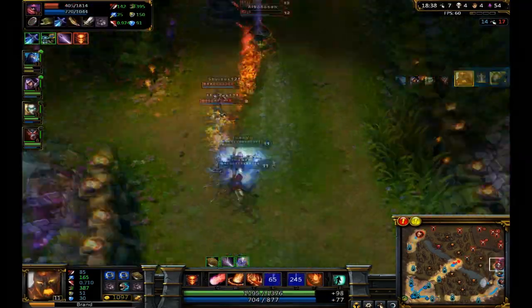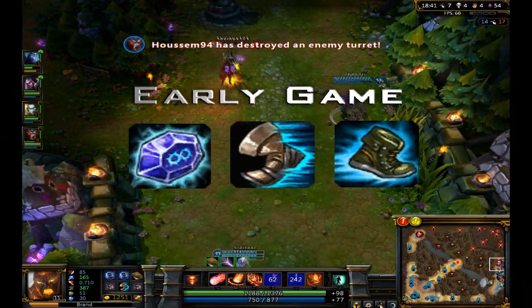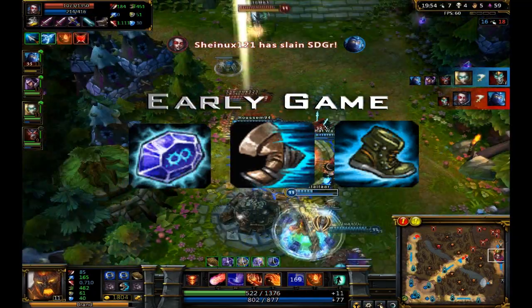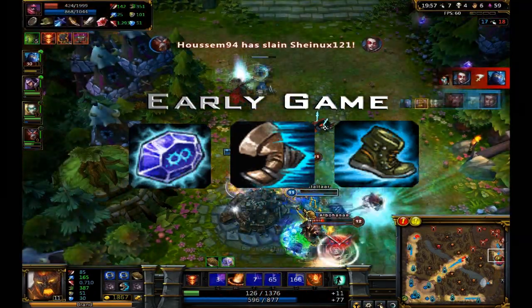In the early game as mid, it is generally a good idea to build towards Catalyst to improve your sustain, and Sorcerer's Boots is the prime choice, although Merc Treads for survival is also valid.